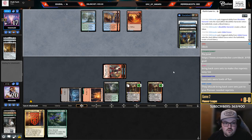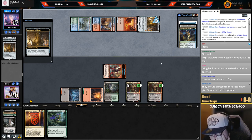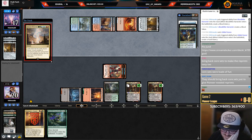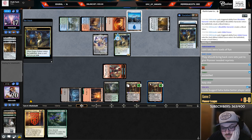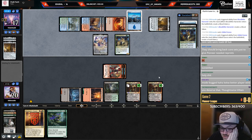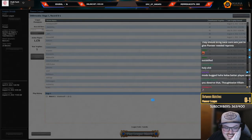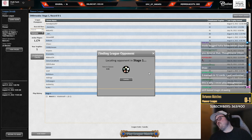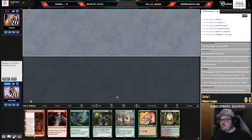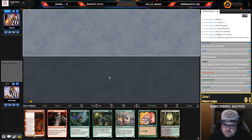Surely they won't draw a third one... oh my god, come on. How is that real? I cast two Thoughtseizes and you still draw it — what? Are you kidding me? That's unreasonable. I literally can't even. I'm sorry chat but I am a human being that cannot handle Thoughtseizing the same card twice and my opponent still drawing it. That's just not me.